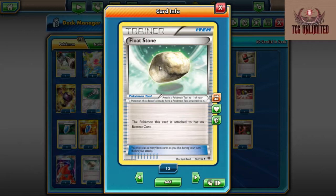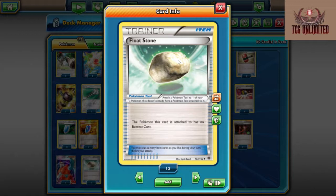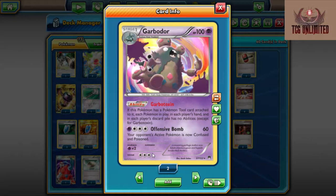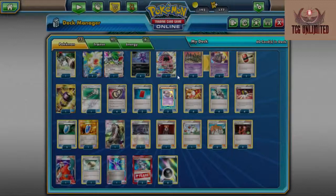Next up is our Float Stone. We only run one Float Stone because we only need one for our Garbodor. And again since we can get them back indefinitely, you essentially have a thousand Float Stones — it just doesn't matter. Float Stone takes away the retreat cost of anything and lets you retreat anything this card is attached to for free. Garbodor has a retreat of three, which is almost impossible for us to retreat normally. So Float Stone gives us that safety net in case your opponent tries to Lysandre out Garbodor and tries to stall you out that way. Float Stone is just a great card to have.